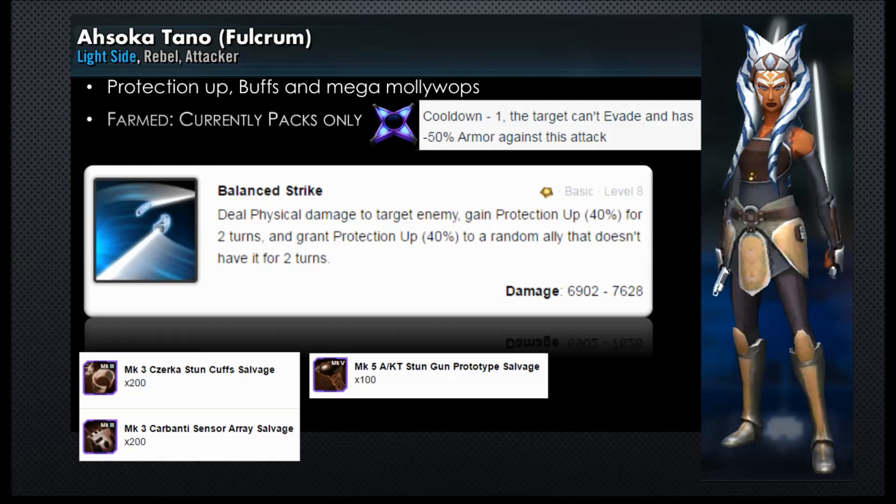Okay dudes, here we are. It's Fulcrum Ahsoka Tano — she's that light side rebel attacker. She brings protection up, buffs, and a mega mollywop. She's currently only farmable by packs, and it's debatable whether she's worth the money. She has the basic called Balance Strike: it deals physical damage to a target enemy and gains protection up 40% for two turns, and grants protection up 40% to a random ally that doesn't have it. So if you can get her churning through some turns, you've got the protection all around.